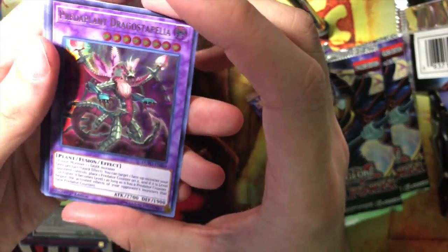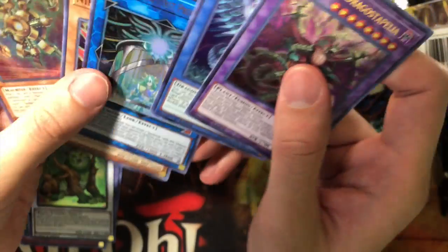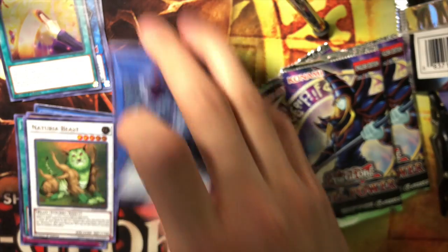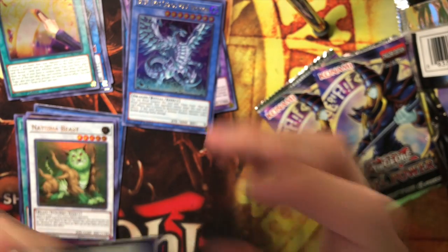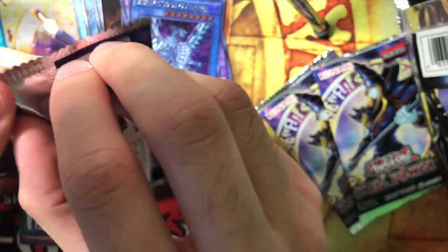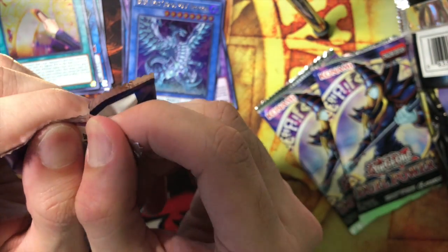There we go — normal packs. Blue-Eyes Chaos Max, Crowley, Nine-Tailed Fox, and Gold Gadget. Four Gold Gadget. Great that we have another Blue-Eyes Chaos Max Dragon, but we haven't gotten his ritual summoning card yet. So it's a collector's card but can't be used.